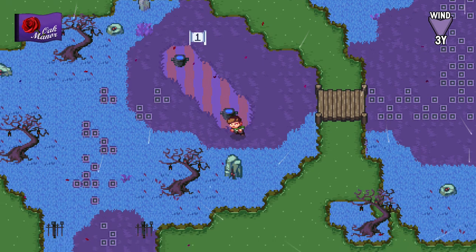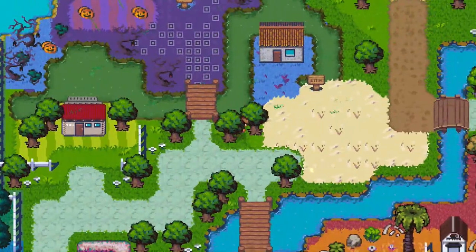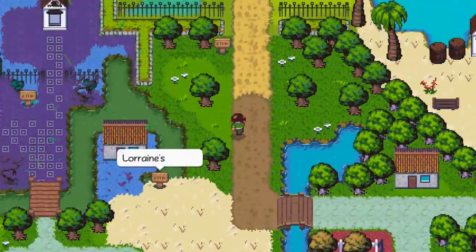Hello everyone and welcome back to the walkthrough. Let's head on over to Tidy Park now and see if we can get that last badge on the 9th hole, if at all possible.